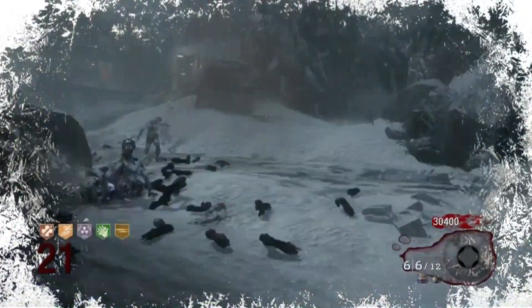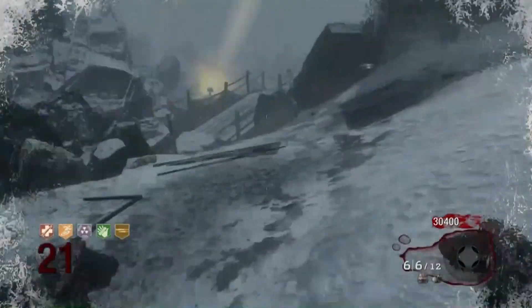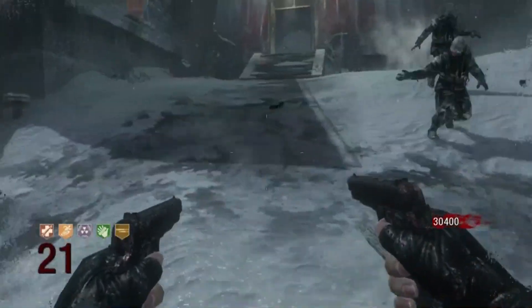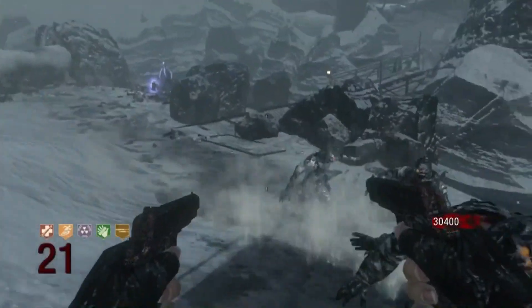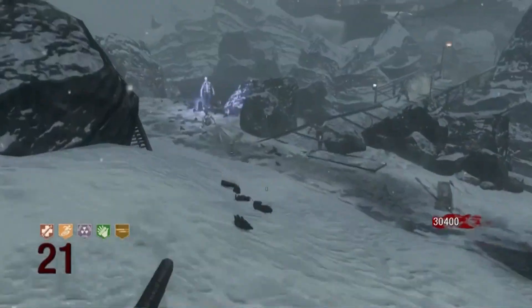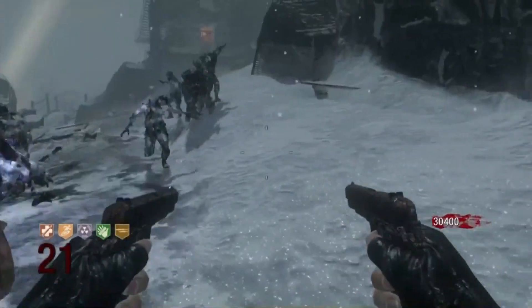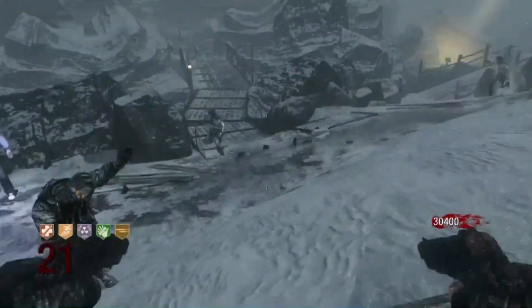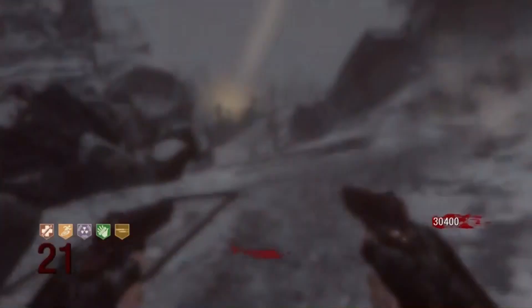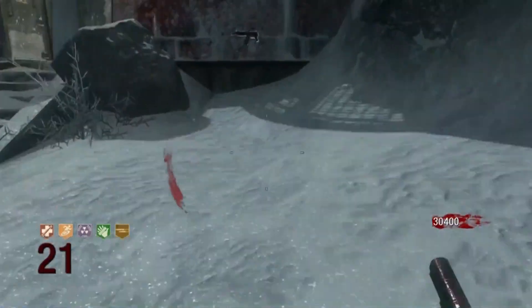I missed a few zombies there. By the way, the M1911 upgraded is awesome, especially since there's no Thunder Gun in this map — it'll get you out of being trapped plenty of times. I shoot one more Scavenger and the round is pretty much over, just one more zombie after that.